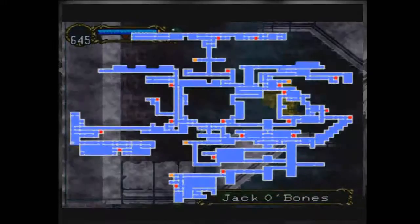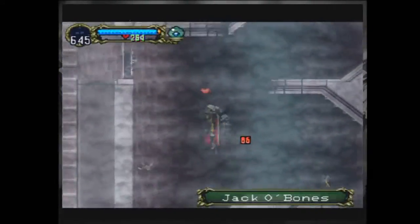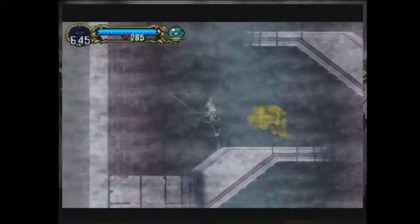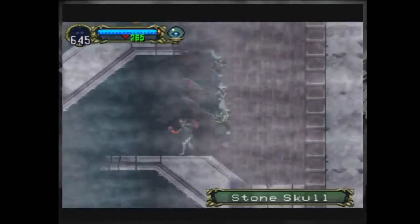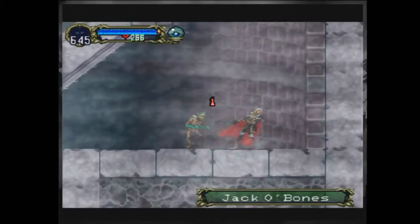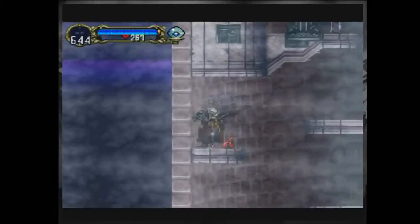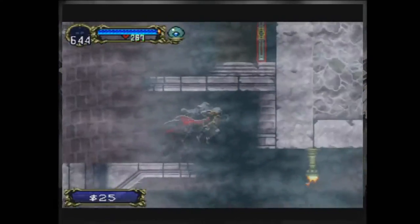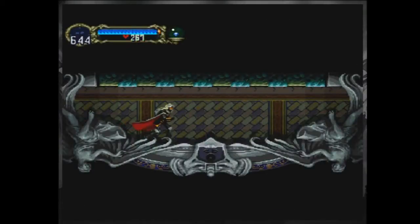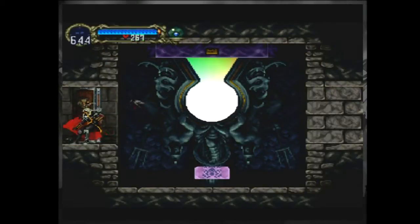I haven't actually ever beaten the reverse castle as Richter, although one time when I was playing as Richter, I decided to try and do it. And because it's so different — it's much more like classic Castlevania when you're playing as Richter, and since there isn't the RPG elements, and it's just really more about heading to the end boss — I got through the regular castle in like 15 minutes or something ridiculously fast, and then hit the reverse castle and decided to not really go any farther. I guess that would kind of be considered like my speedrun sort of thing there.